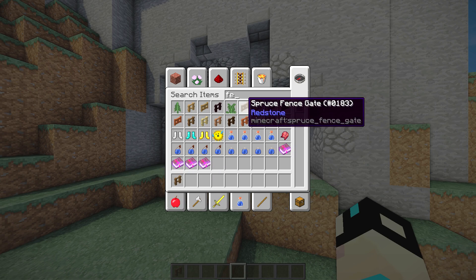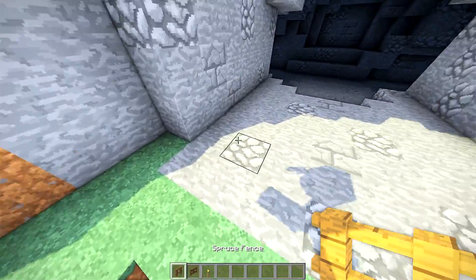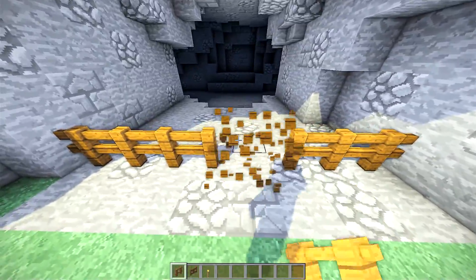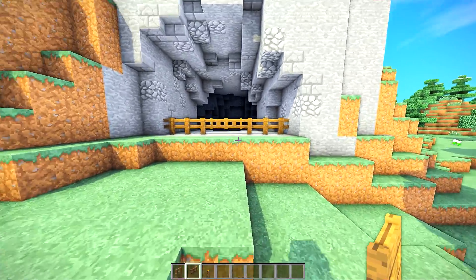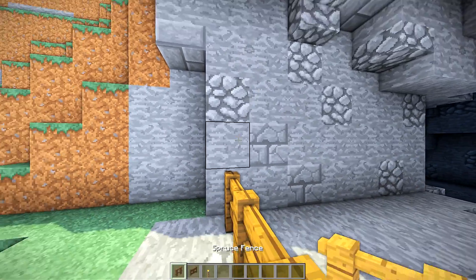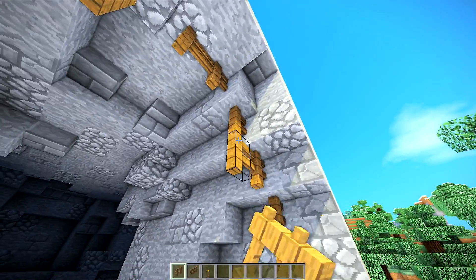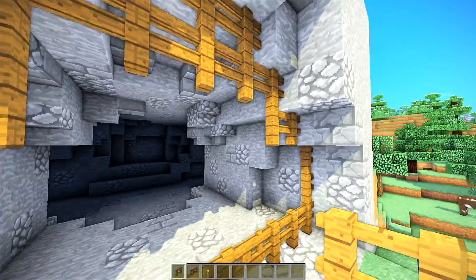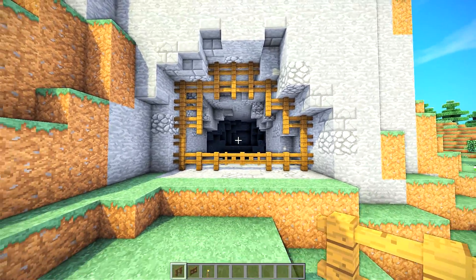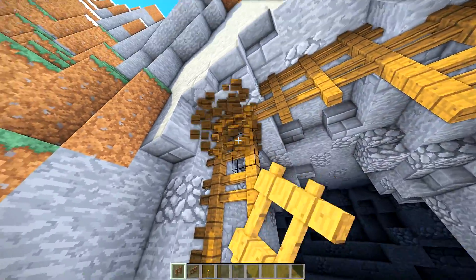The next step: you definitely want to have an entrance to this build. What you make the entrance out of — that's subjective. Me personally, I think I'm going to use fence and then a fence gate somewhere, maybe two fence gates. You could bring it up a little bit and have it arch over. I actually think that looks pretty cool — kind of rustic. Just something like that.